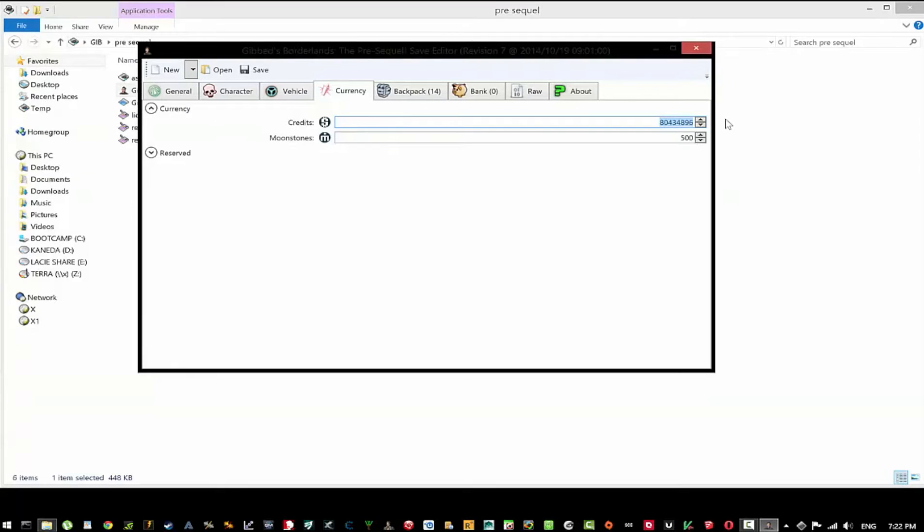I used something called Cheat Engine. I'll perhaps make a separate video on that. When you use Cheat Engine, you have to change values on the fly while the game is running — you're basically hooking memory in real time. That can cause crashes because memory addresses tend to change when something happens in the game, and if something is looking for an address that's moved, it just crashes.